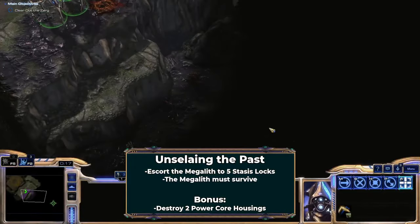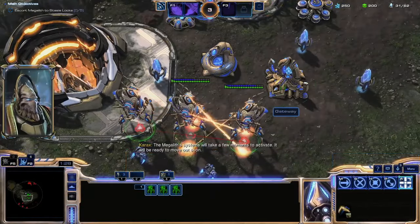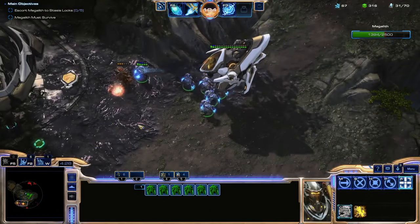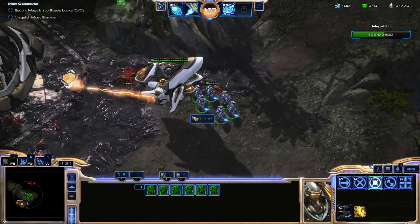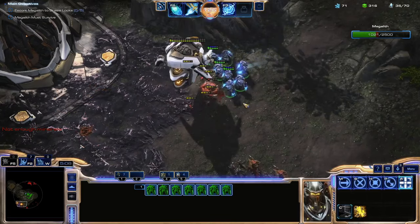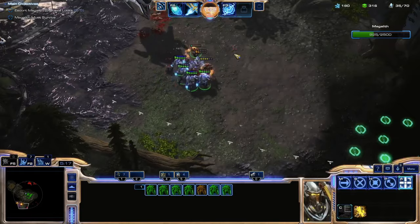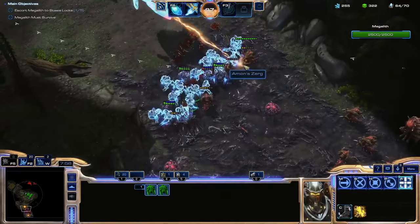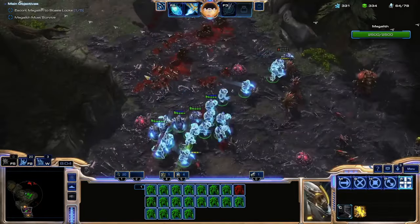After Ol'nar, I opt to do the Purifier questline before the Tal'Darim. After an unskippable no-build segment with long Zealots, I get my base. Escorting the Megalith to each lock can be a pain — while it has a lot of bulk, the Megalith's attack is horrible and its AI is really dumb. Unsealing the Past is not a very difficult mission if you follow a few tricks. The AI-controlled Megalith will always walk a set path until finding an enemy, then attacks it. Once it reaches the lock, it fully heals. Letting the Megalith do its own thing early on is a great way to get some extra forces out before things get tough.